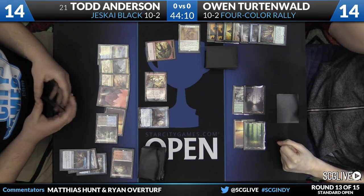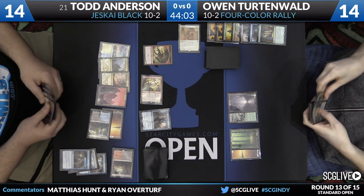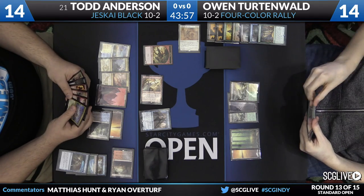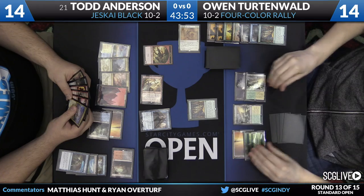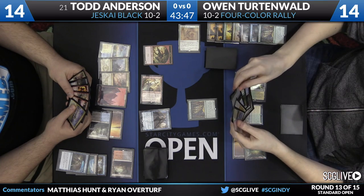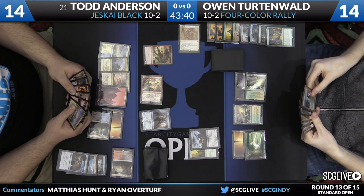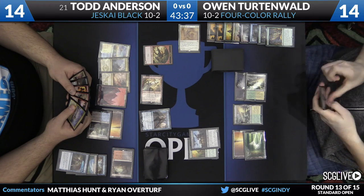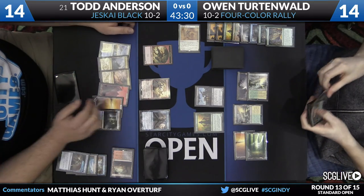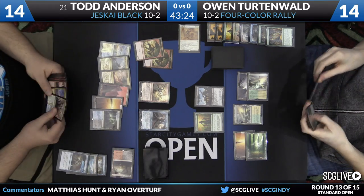He only took one damage. Todd's draw for the turn is a Jace. Owen draws Canopy Vista — more lands. He'll go for another Company. Todd doesn't have the counter for it. Owen Companies into Elvish Visionary and Zulaport Cutthroat — nothing Todd won't be able to clean up with a couple of removal spells. We haven't seen Owen Company into a Reflector Mage at any point in this tournament. We've only watched him get incredibly unlucky — that's pretty much the story of the games we've seen him play.